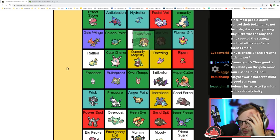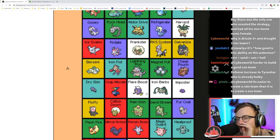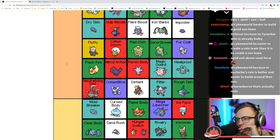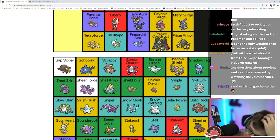I think Sand Stream is low A tier. Sand Veil is good — it can be useful but pretty inconsistent, like low to mid B tier. The thing with Sand Stream is it makes Tyranitar really good because it also increases Special Defense in Gen 4 plus.